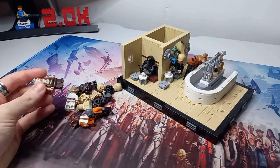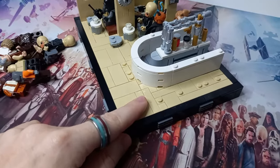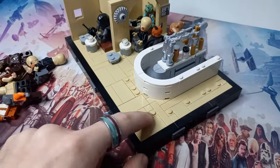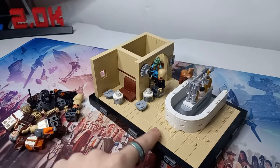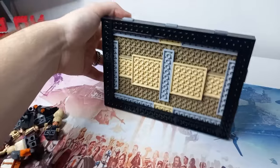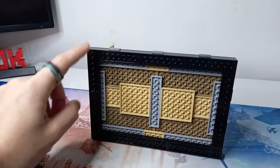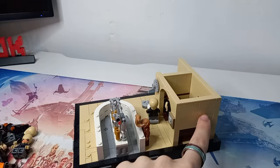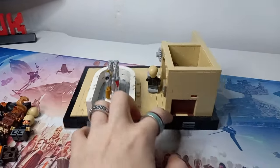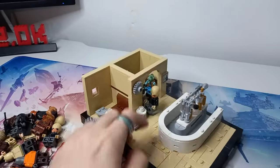I didn't realize I wasn't recording the last couple of minutes, so I've started pulling off the Lego minifigures. Even though I dusted this diorama for yesterday's video, there's a lot of dust where the minifigures were blocking access. I've started removing them so we can look at the other bricks needed to turn this into a modular. The plates will likely be fine, though I'll need a few more to make it a proper 16x16 — currently it's two 12x16s.